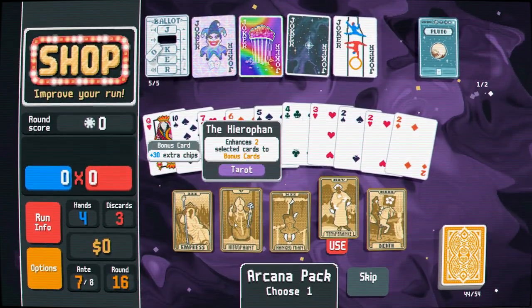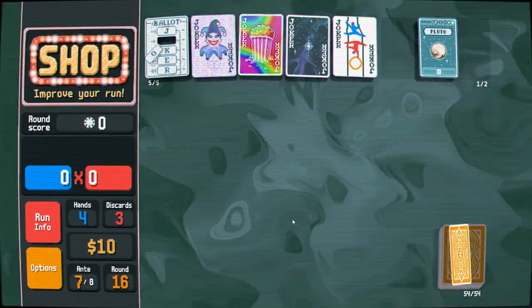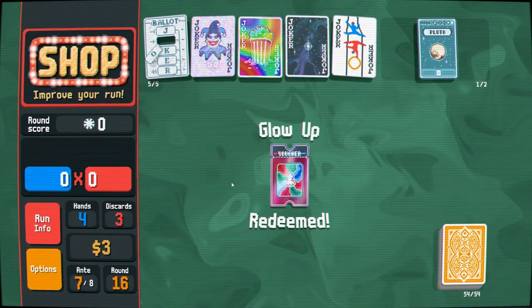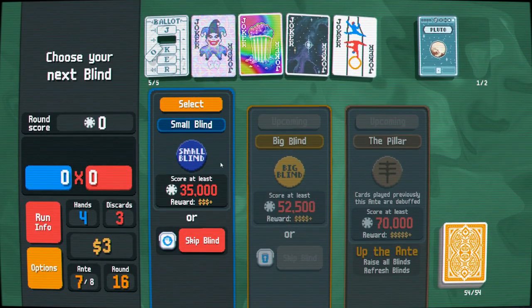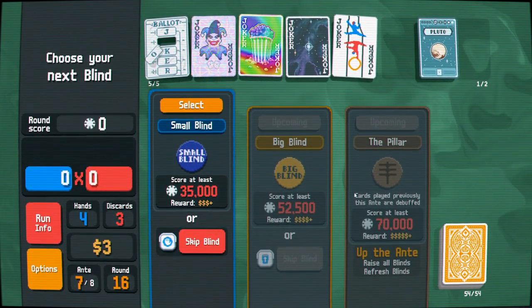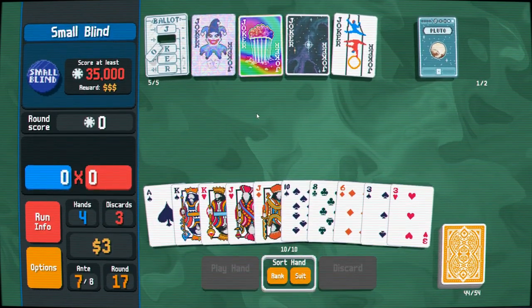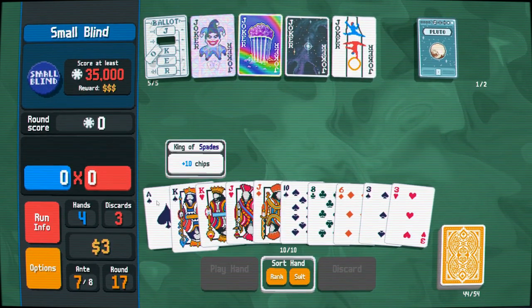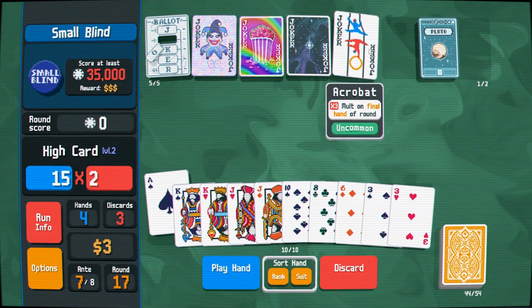I should probably be trying to turn things into enhanced cards, but I kind of want to survive and see if we get anything out of Glow Up. Cards played previously this ante are debuffed — and if we're playing full houses that's going to be a lot of cards, which is pretty unfortunate.